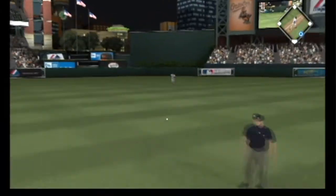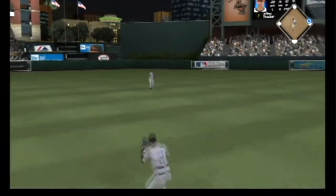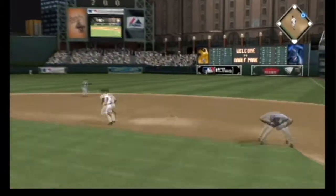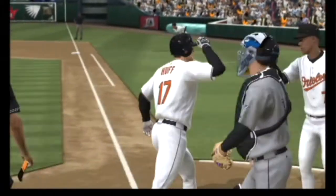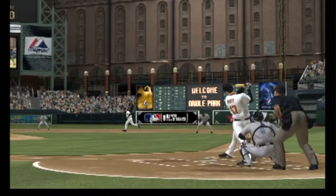Swing and a ball bounce back up the middle, and that is through into center field — a base hit. Aubrey Huff will dig in here. Now here's the ball hit in the air to straight away right field. This ball's got plenty of carry to it and it is out of here. So it's a two-run shot for Aubrey Huff, his nineteenth home run on the season, as the Orioles are now out to a two-nothing lead.